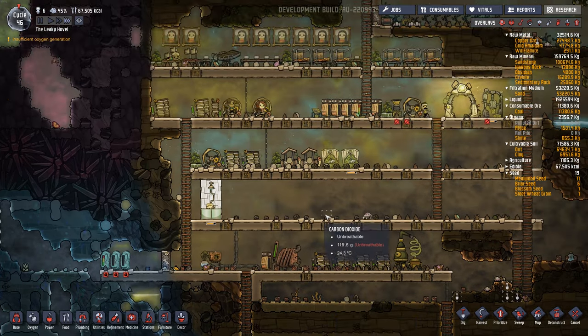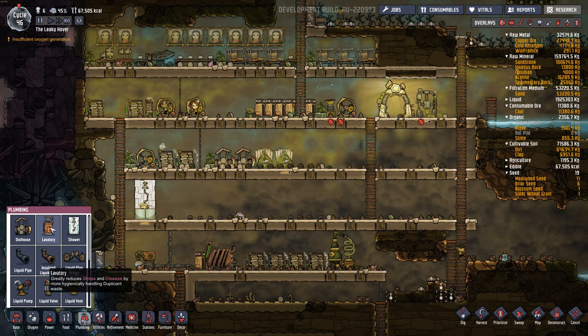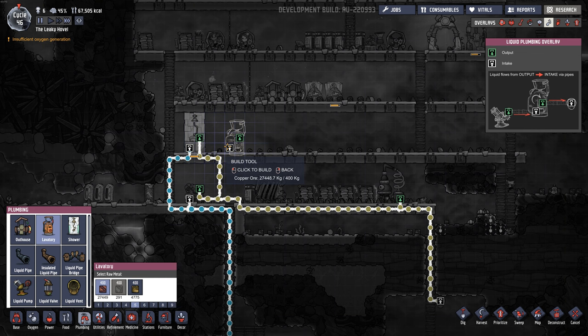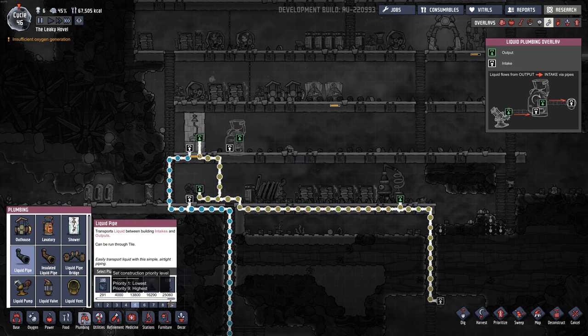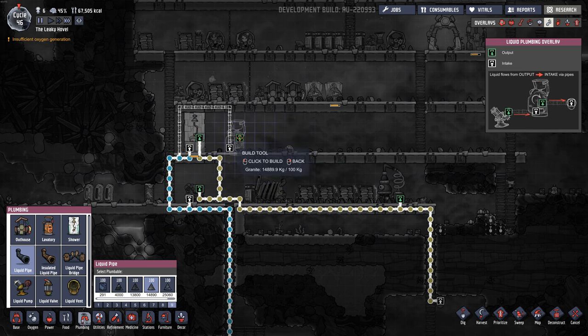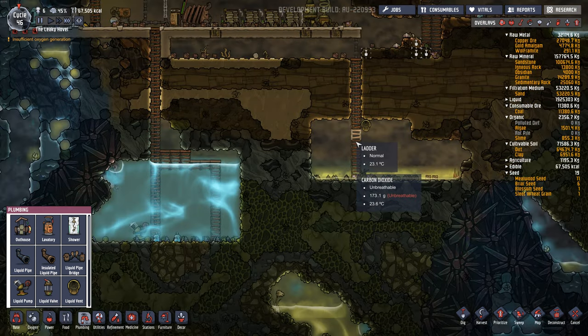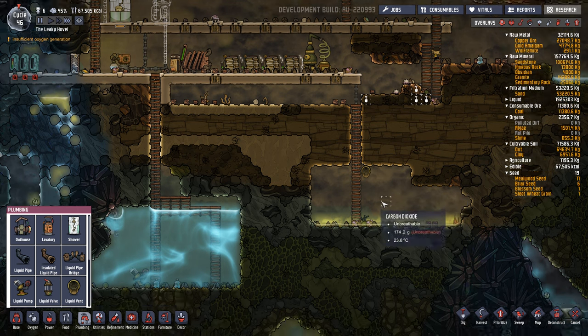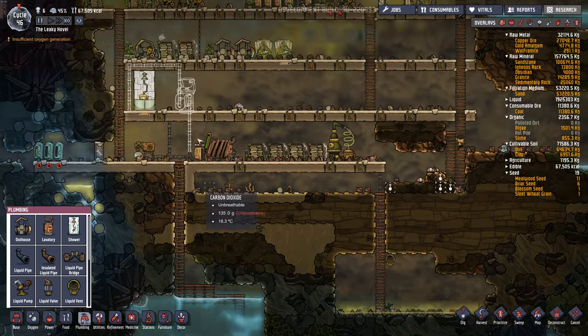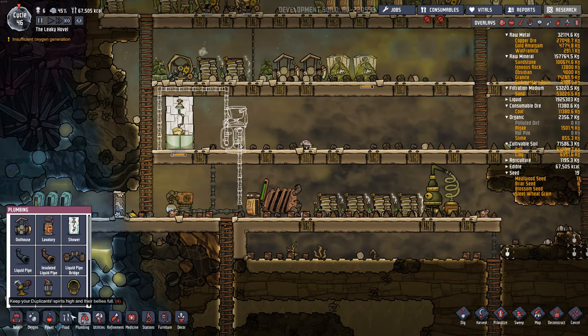We have outhouses, but we can also build a lavatory, which is like a more advanced version of the outhouse. It needs clean water in. I'm going to leave some space between them so I can put a painting in there. I'll do a couple of paintings in there instead. So I'll branch off this pipe here, kind of go over the top, and the dirty water output down this way. Because I have a dirty water dumping ground here, I'm able to take the dirty water from the shower and the lavatory and put it there.